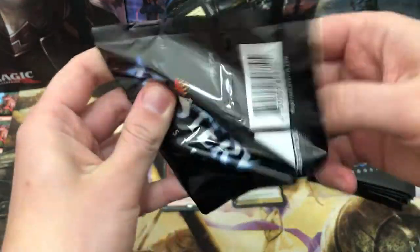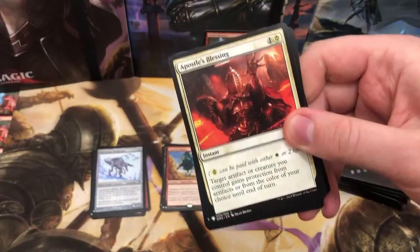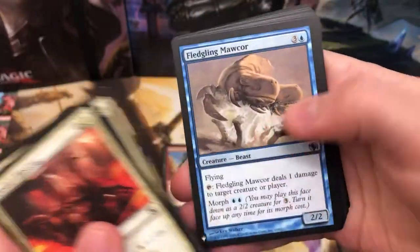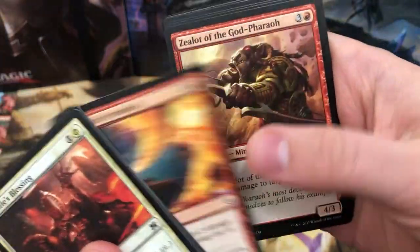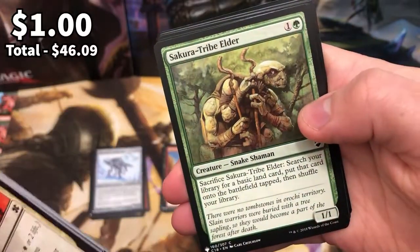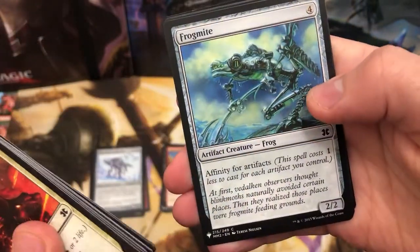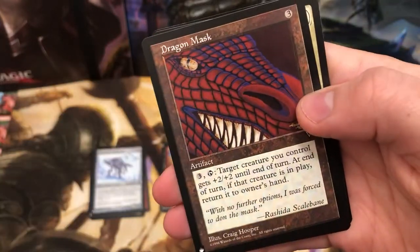That's a third of this box done, no showstoppers so far. I mean, you've got the Alhamrit's Archive which is probably the biggest pull here. But again, all it takes is one Mana Crypt. And I'll tell you now - if I get a Mana Crypt, first thing I'm going to do is buy another box of this. That's the circle of life with magic cards.